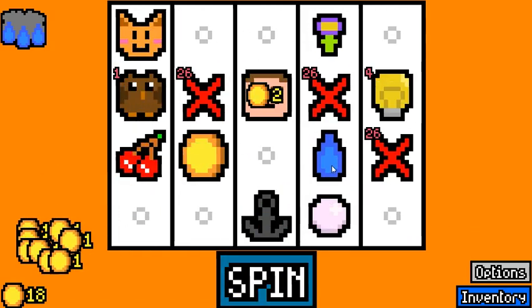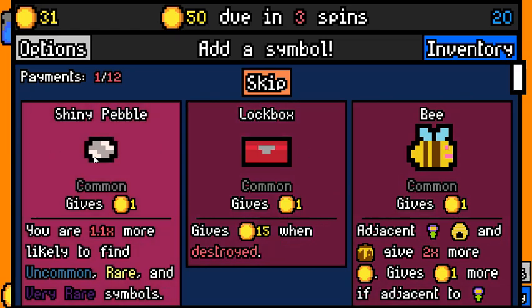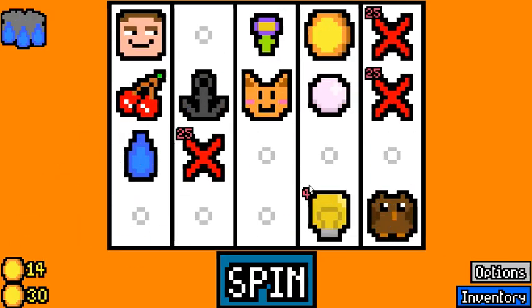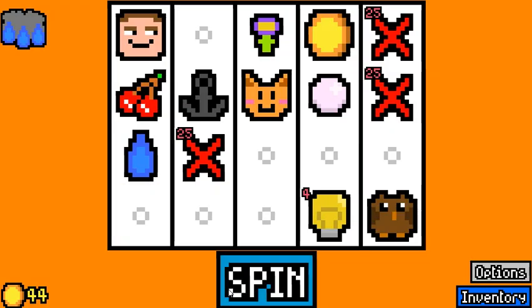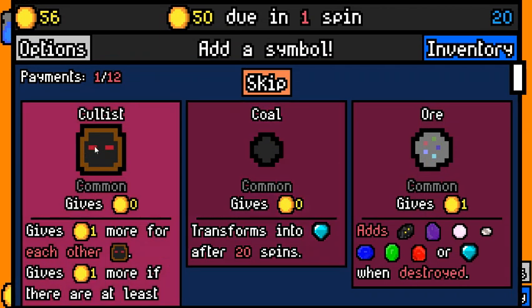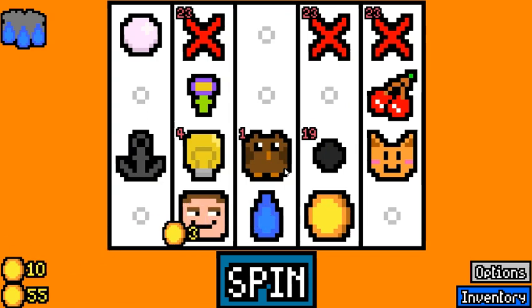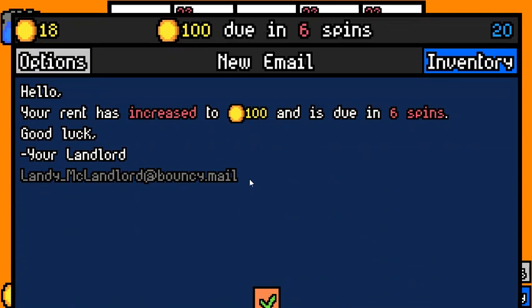There it is — first 3-value symbol. It can just give us a lot of time to set up something very strong. Yeah, we can skip on all of these. We kind of want more symbols. Hooligan is fine, but we're making this rent, so that's fine.